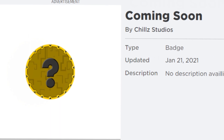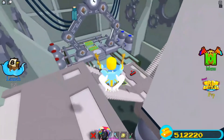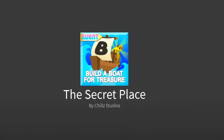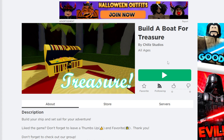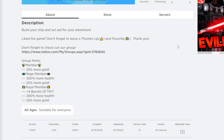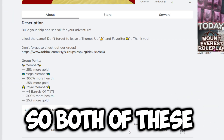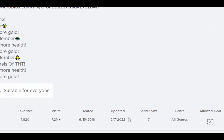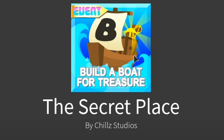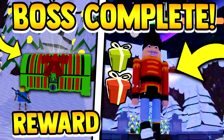When we got teleported to the secret place for the RB Battles boss fight, we were loading into a game connected with Build a Boat for Treasure. You can see the Winter Place — the winter boss fight — was last updated on 5/7/2022, and the Inner Cloud, the Easter boss fight, was also updated on that same date. Both connected places were patched the same time to stop players from glitching in.